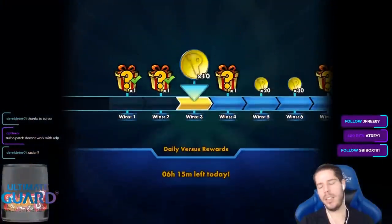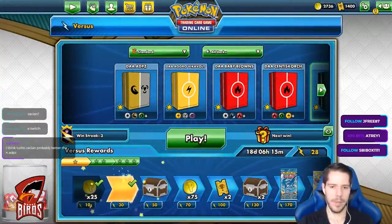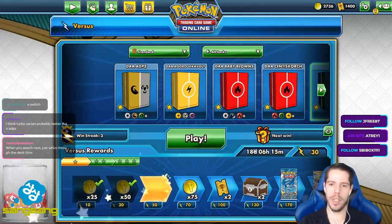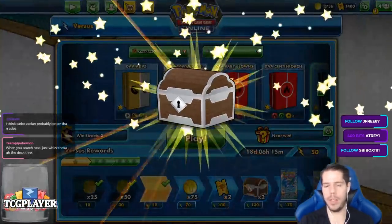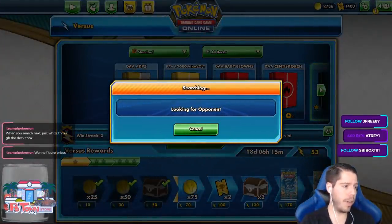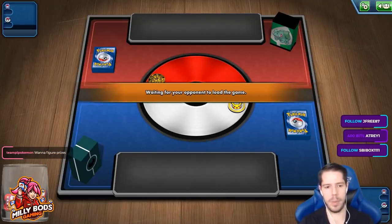Turbo Patch doesn't power up ADP. Once again, Derek, no. You already have Metal Saucer, which isn't a flip. You will play Turbo Patch once we have a rotation, but before rotation, I don't think Turbo Patch fits into ADP station. Just having Energy Switch, Metal Saucer, and Order Pad is better. Order Pad has the flexibility to become any card you need, whereas you can't Turbo Patch to the ADP. It's a double-conditional card — the flip, but also you need energy in your discard pile, and then you still need an Energy Switch. So Turbo Patch pre-rotation, no. Post-rotation, yes, because you lose Order Pad.